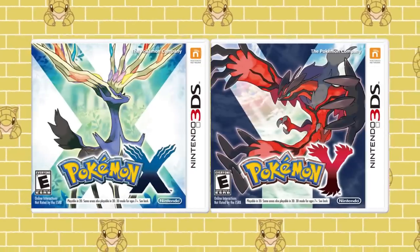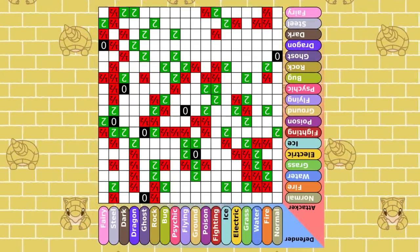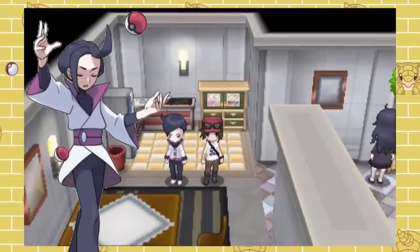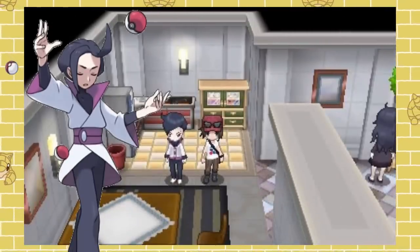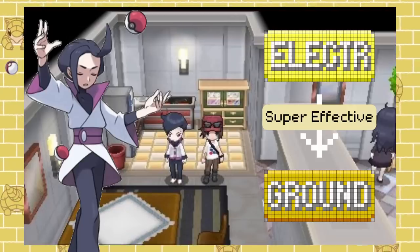However, back in Generation 6, we were treated to an interesting addition that flipped the type chart on its head, quite literally — the inverse battle. By battling Psychic Inver on Route 18 in X and Y, you can take part in a battle in which type matchups are reversed and no type is immune to another type.